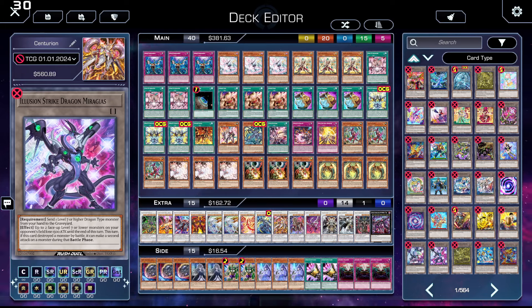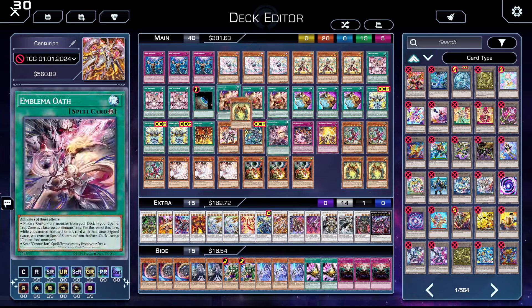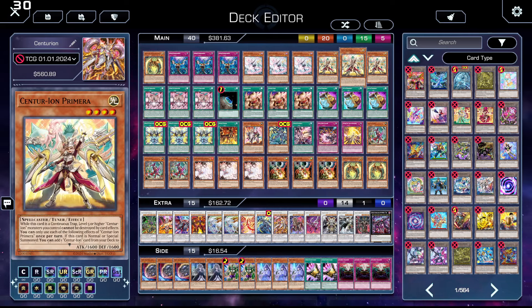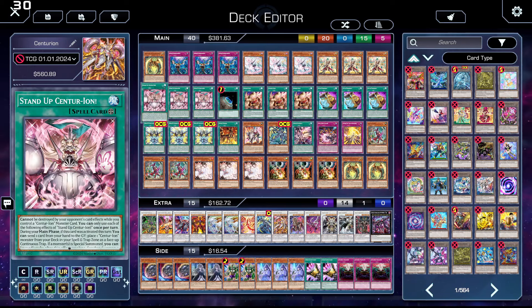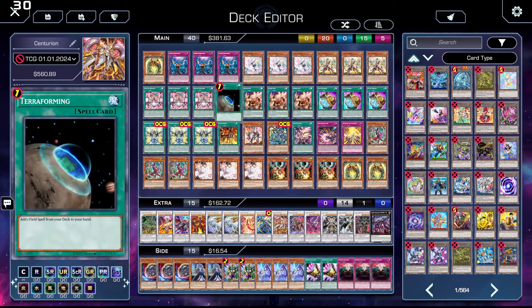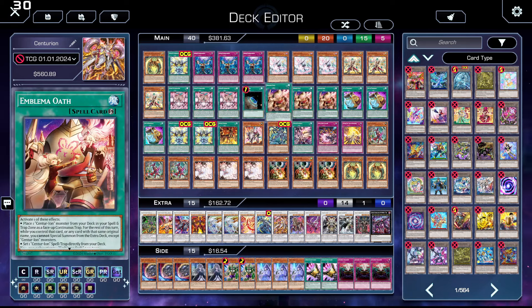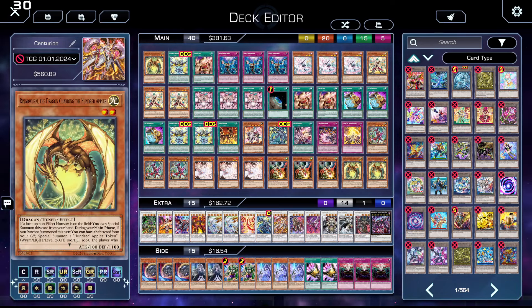Hey, what's up guys. I've been messing around with Centurion some more and I've discovered a really funny combo that you can do in this deck. It's kind of a three-card combo. For this combo we'll need to use Ringo Worm, a combination of any of the normal summons, Oath, or a combination of the field spell, Terraforming, and Wake Up Centurion.